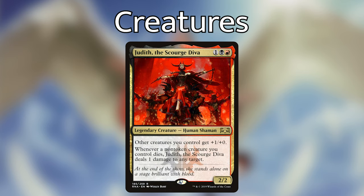Finally, Judith the Scourge Diva — one black, red for a 2/2. Other creatures you control get +1/+0, and whenever another non-token creature you control dies, Judith deals one damage to any target. I thought about this one the longest. I like the buff and the ping effect when a non-token dies; however, even though she is a human, I feel there are better pump effects, and I'd rather them be enchantments than creatures since creatures can be removed more easily.